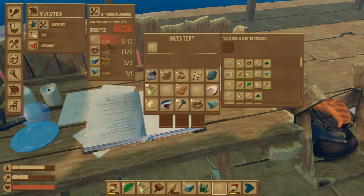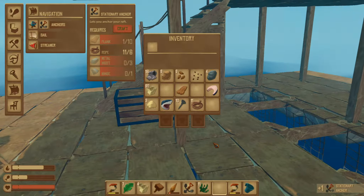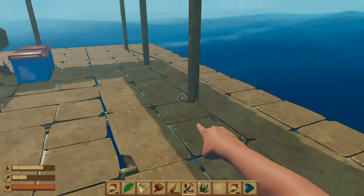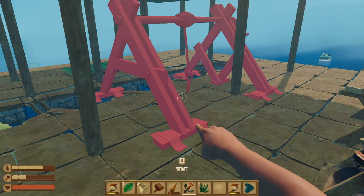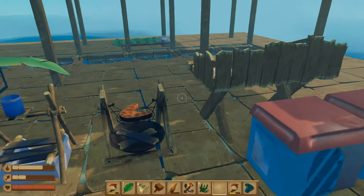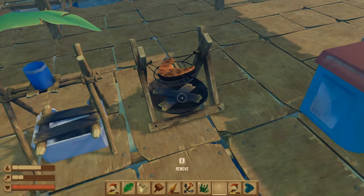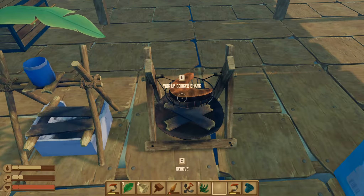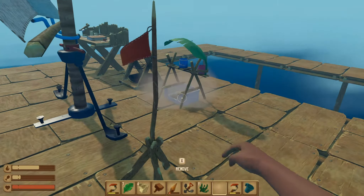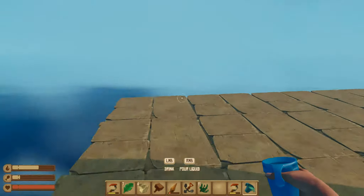We're so close on building our stationary anchor — we just need one more plank, which I'm sure is right there. So let's build a stationary anchor. How does this work? Oh, I have to put it in a hole — looks like I'll have to put it in the middle. I was talking about moving this research table anyways. Maybe move it upstairs, move all this upstairs. Put that right there for now — it doesn't need to be anywhere specific just yet, just so I can clear up some space down here.